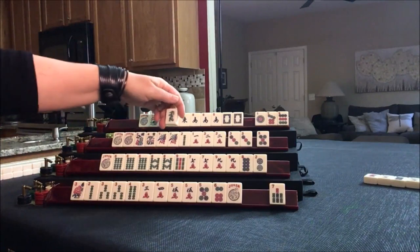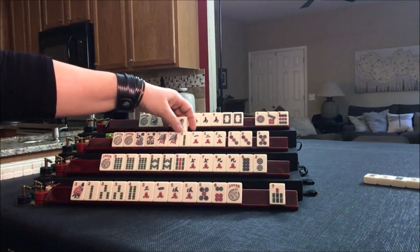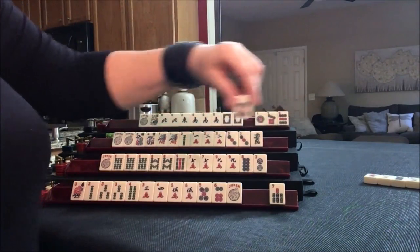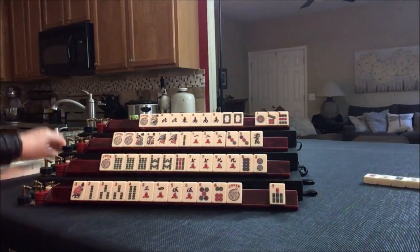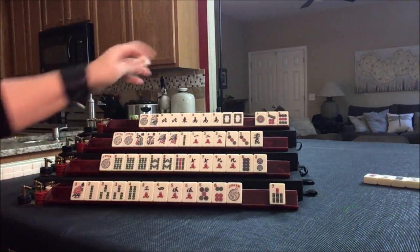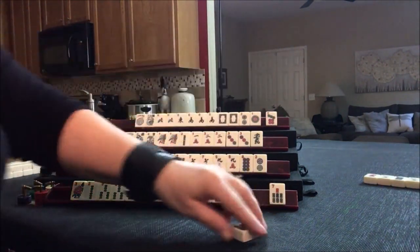Green — 1, 2 green. Let's discard the 5 dot. Drawing 2 dot — let's discard this 9 dot. Maybe they could go back to that year hand.